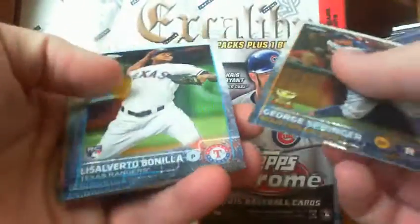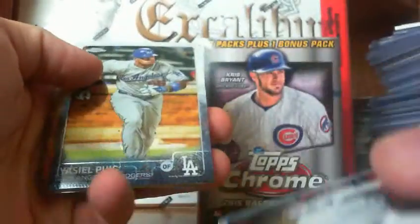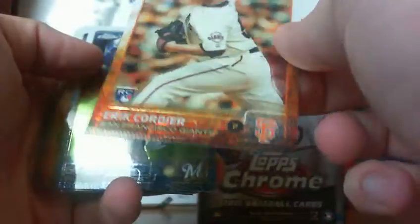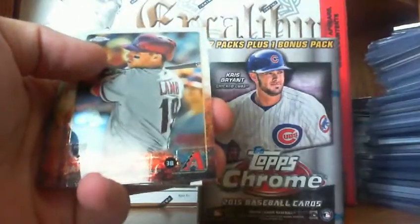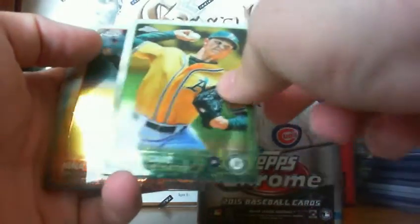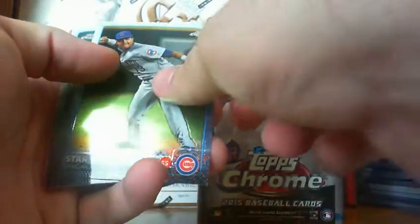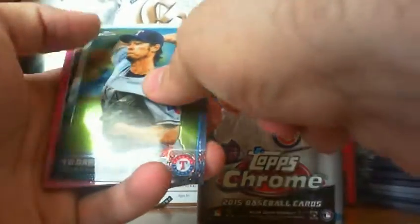George Springer. Bonilla rookie for the Rangers. Yasiel Puig. Cordier rookie. Carlos Gomez. A Jake Lamb rookie. Bumgarner. Sonny Gray. Jonathan Schoop. Alias. Starling Castro. Yu Darvish.